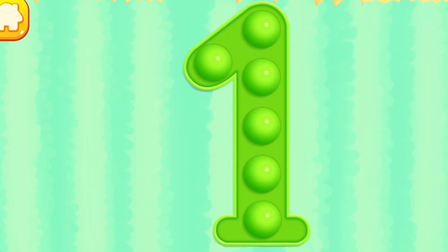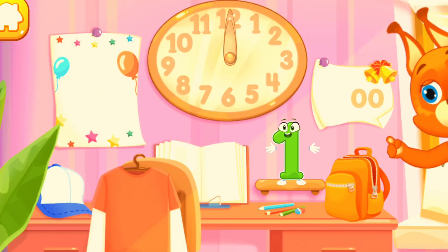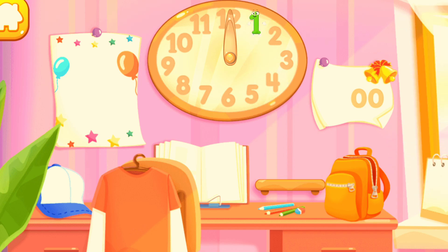Tap on the bubbles. Done! Put the number one in its place. Thanks for the help.